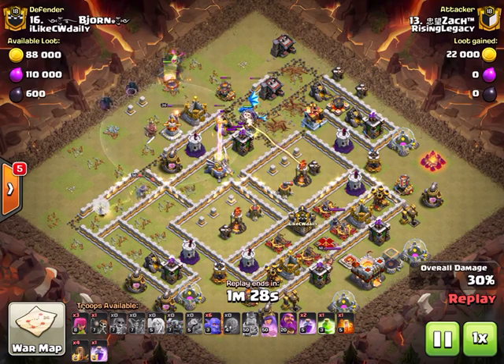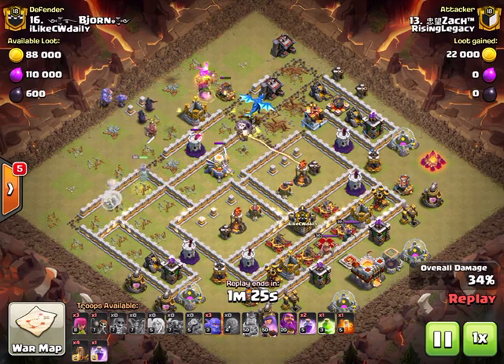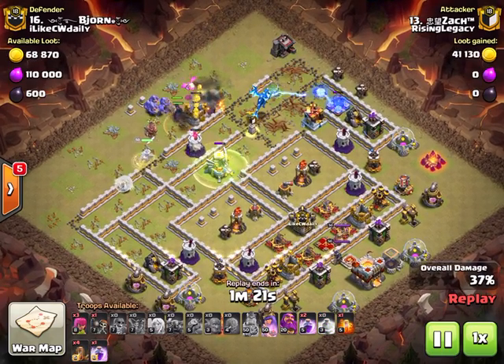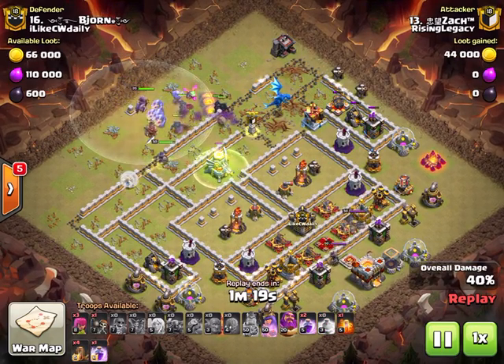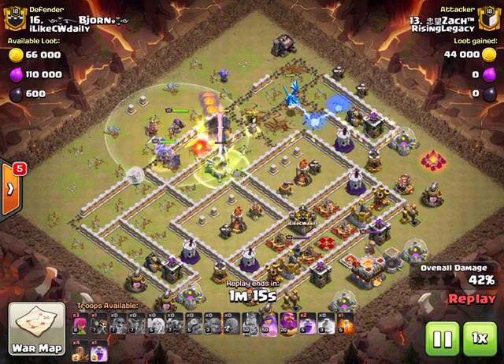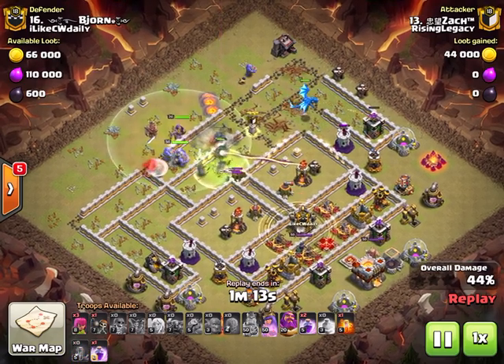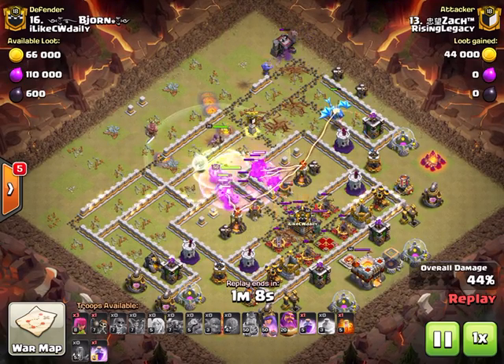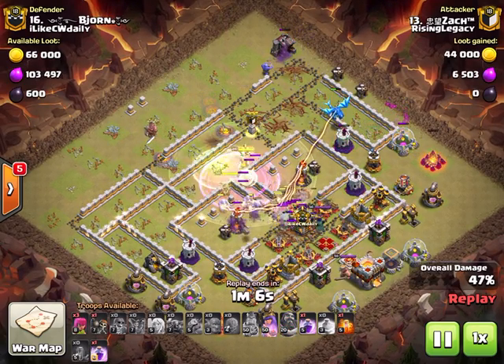He brings in an e-dragon with the slammer - just look how much value this e-dragon is going to get. It splits off to the 212 which is great for him and just look at all these defenses it's going to solo. A nice clutch baby dragon comes in, grabbing a sand for the healers, and yeah the base has crashed. The quad is quick to open up the back end and everything's just going to go straight down the middle.